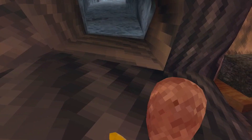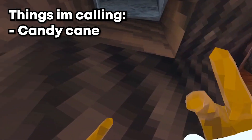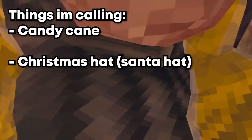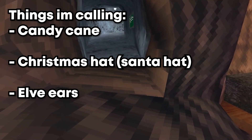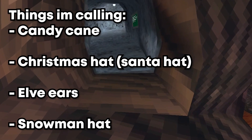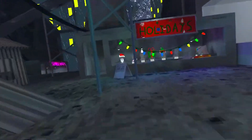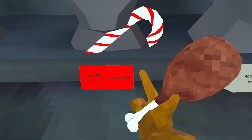In my last video, I called with some people that there would be a candy cane — just like there was a turkey last season. I thought there was gonna be a candy cane to bonk people with. We also thought there'd be a Christmas hat, elf ears, and a snowman, just like the pumpkin on the head at Halloween. Let's see — I'm so excited. Oh, it's decorated!